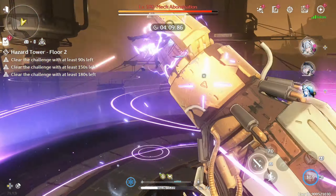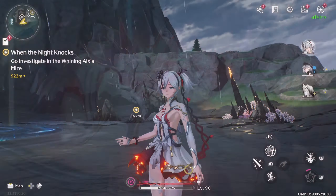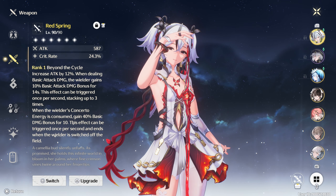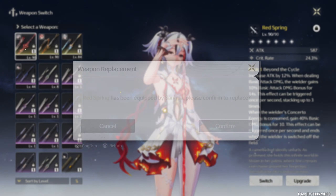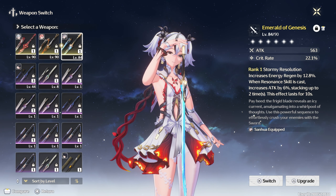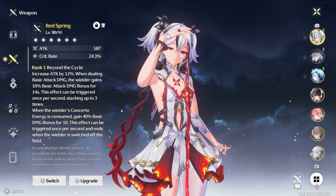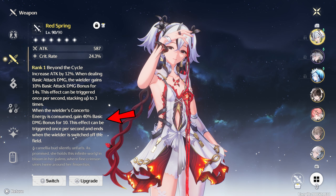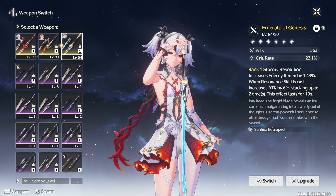That's basically how you play her — her skill description is very long but in practice it's not hard to understand. For my specific build, I'm running her signature weapon. It is a pretty good weapon, however it is not a requirement, because the standard five-star is also a very good weapon. From what I've seen in the math, it's only about a 14 to 15 percent difference, sometimes even less. Her signature weapon becomes much better when she goes into Budding Mode, because it has access to even more basic attack damage increase after using her concerto energy.